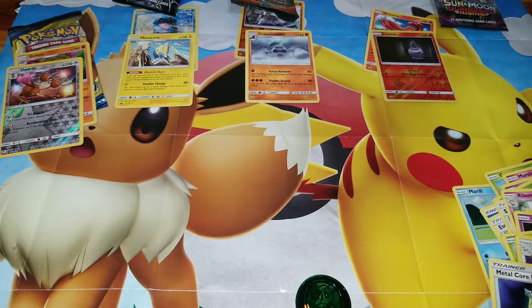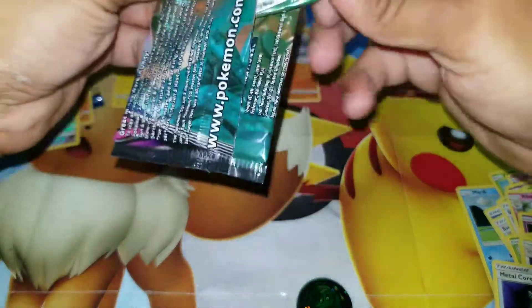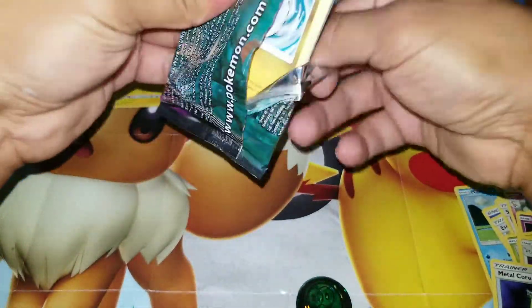So first place we have Unbroken Bonds so far, then we have Burning Shadows, and then after that we have the rest — just got regular rares and such. Next we're going to be opening Unified Minds. Maybe this one will get us a Secret Rare — that'd be really awesome if we get a Secret Rare out of this one.